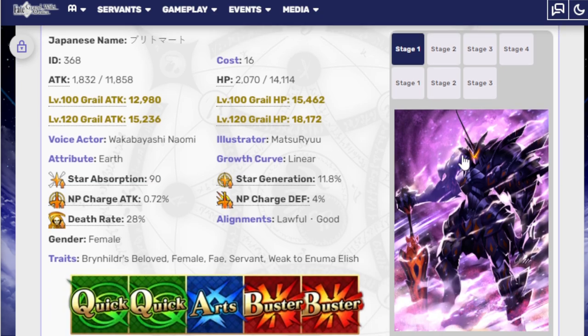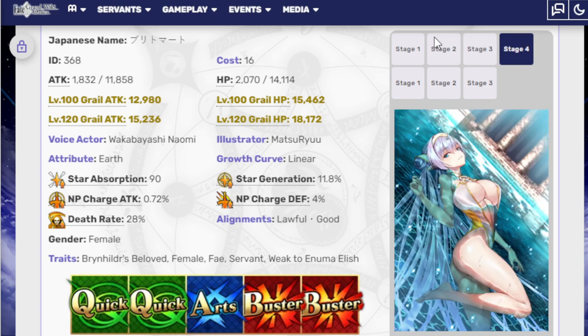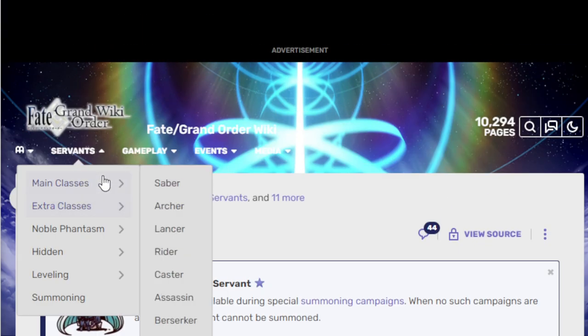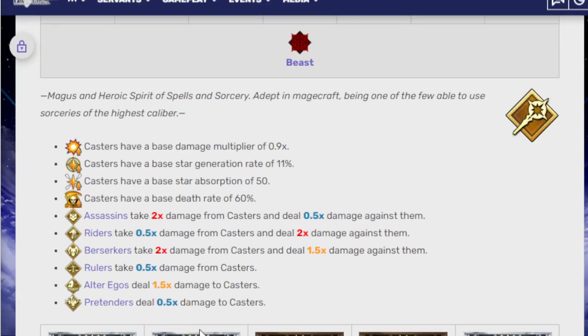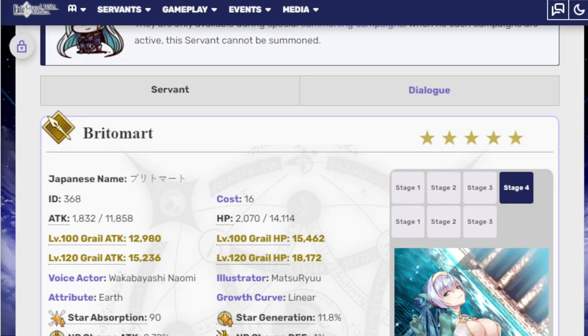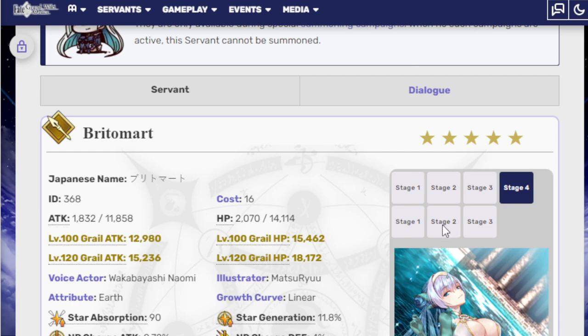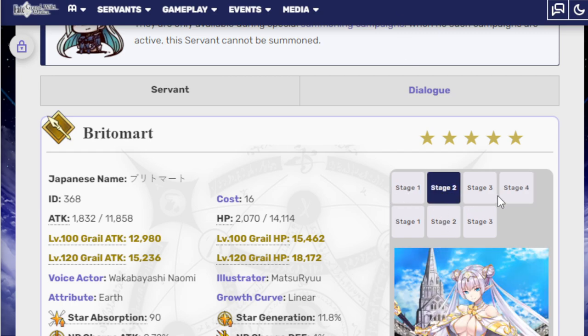So this is how she looks in stage one, then stage two, then three, and then four. This is the same artist that does Helena, and a lot of people were making the joke — because Helena, let me just show her real quick. Funny enough, I'm going to assume there's people that probably don't know who she is. There you go, Helena. Yeah, same person, MatsuRyu. People were making the joke that he actually had a concept art of Helena much older, and that went unused. So a lot of people were saying he just put all the energy he had into this girl.